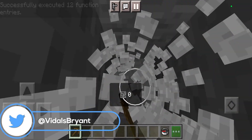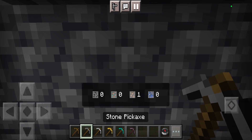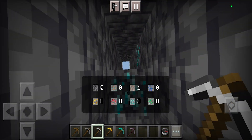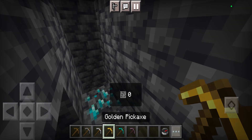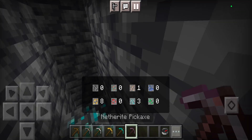It detects ores within a 16 by 16 block perimeter, and depending on what pickaxe you have equipped, it tells you the specific ores nearby. Once you get to the iron pickaxe, it will tell you whenever you are near diamonds, and the same goes for the diamond pickaxe and netherite pickaxe, which is honestly so cool.